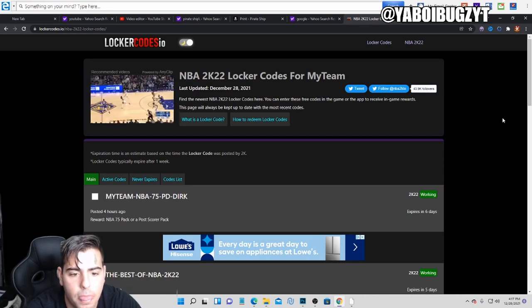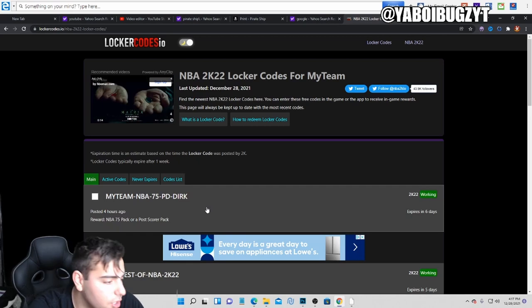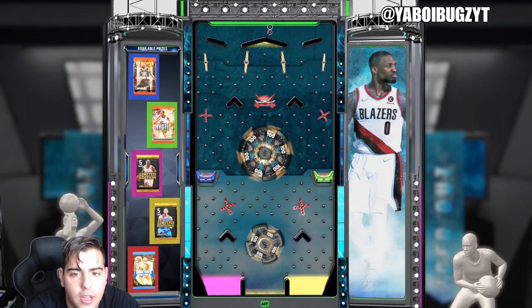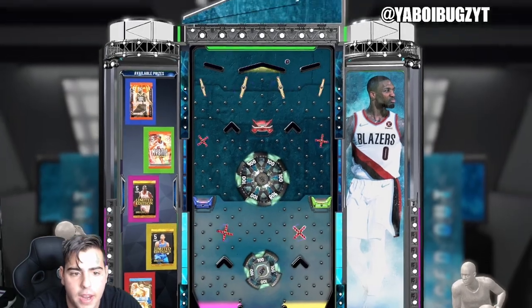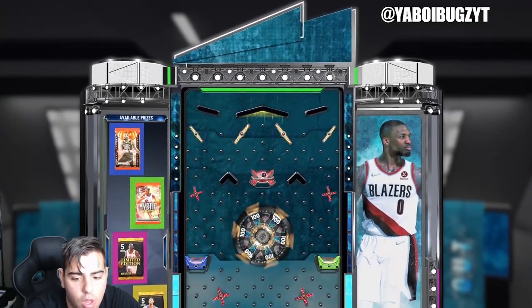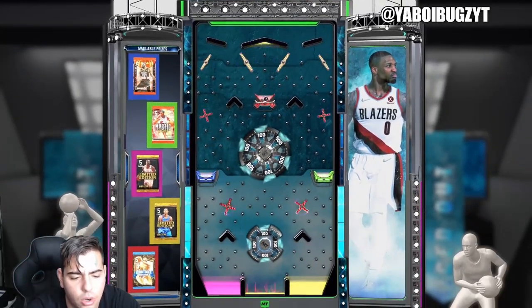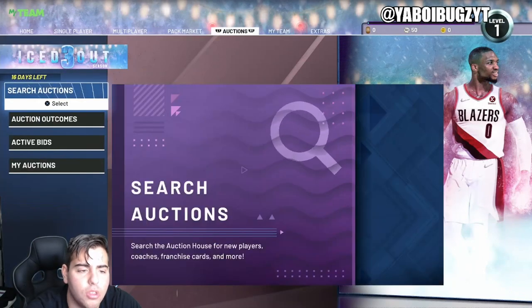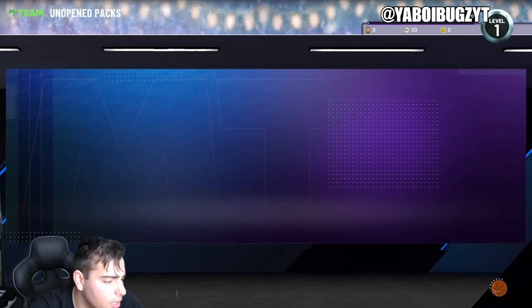We get a bunch of these packs. I just typed it in. We're gonna show you this locker code — it is a little old, I think it was Saturday, but like I said I was banned. I guess the red pack is the worst and we got the red pack, so that's an L. Is the red pack the worst? Dunked over.